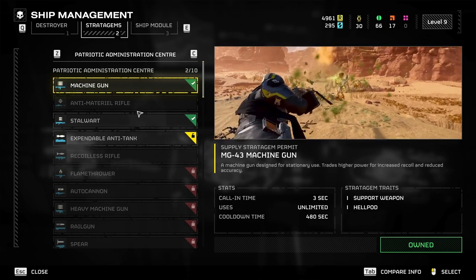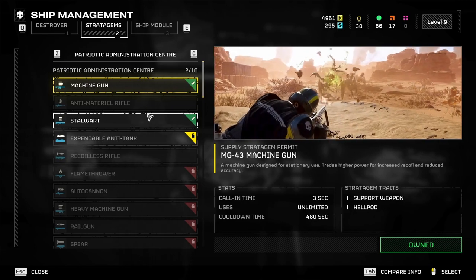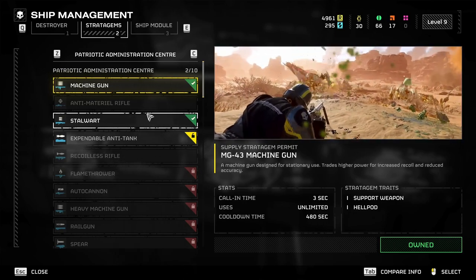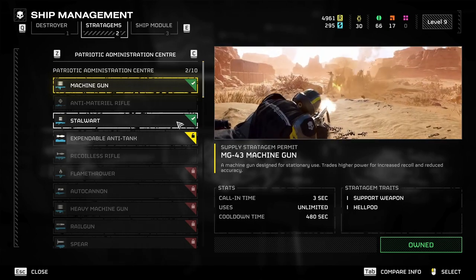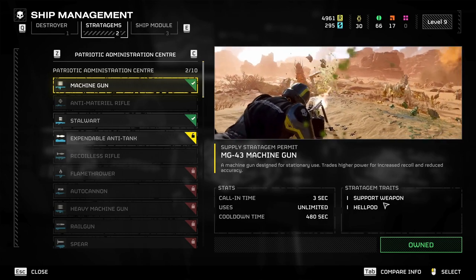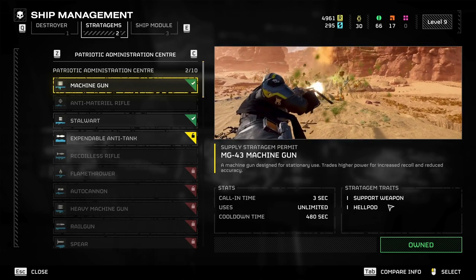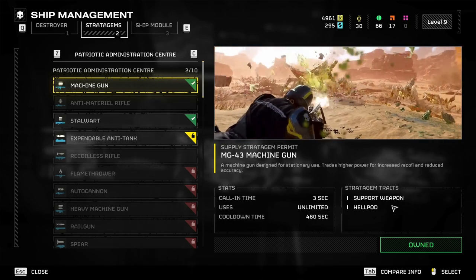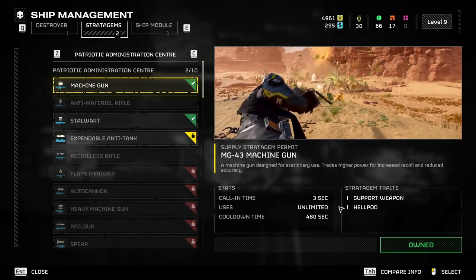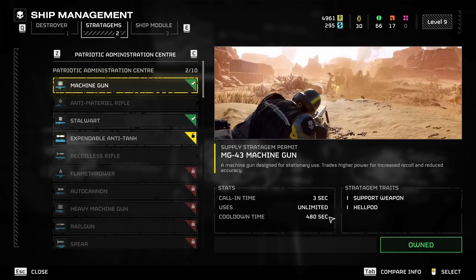Moving on to support weapons — in this game, you can have three weapons equipped at a time: one primary weapon, which you'll start off with the assault rifle; one secondary weapon, which will be a pistol of some kind; and the third is a support weapon, as you can see here. You can only have one of each at a time, so the support weapon you decide to pick is going to be absolutely vital. The machine gun only costs 1,500 points — you should always have a support weapon equipped at all times. Just be aware that the cooldown on using support weapons is quite high, so try not to die when you've got them.